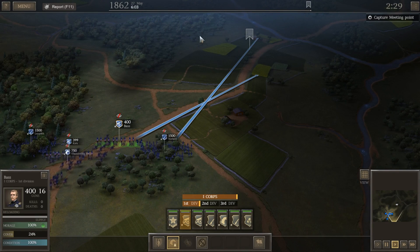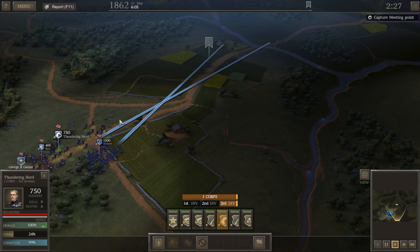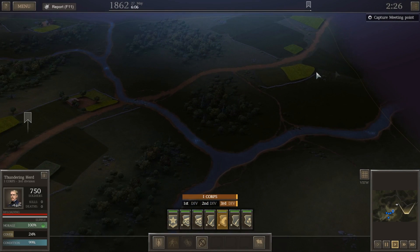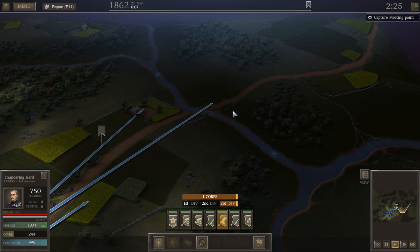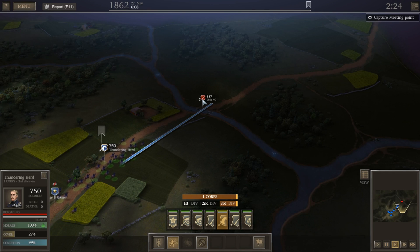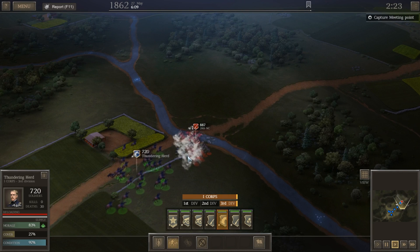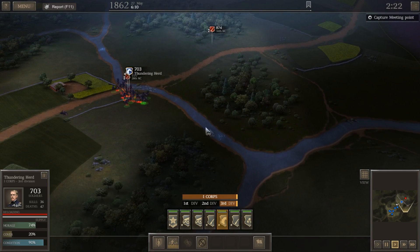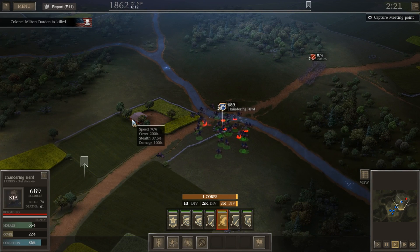Maybe we'll lose our first battle here - this doesn't feel like an easy engagement. It's also a three-hour fight, which is a long engagement. The last one was short - that's one of the reasons we lost so few men. Charge! A head-on charge with cavalry against infantry may not be advised, but it's buying our infantry time to come up, which is the main reason for the charge.